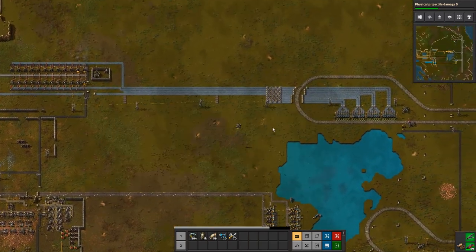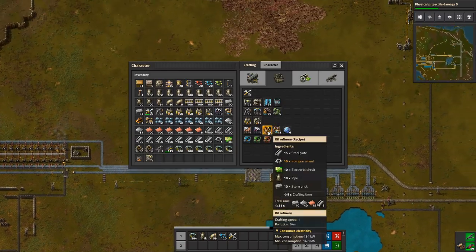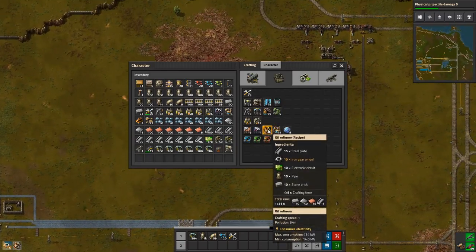Okay, now we can build boiler refineries. We need gear wheels.